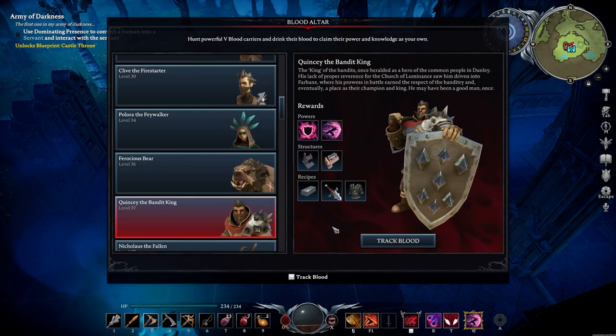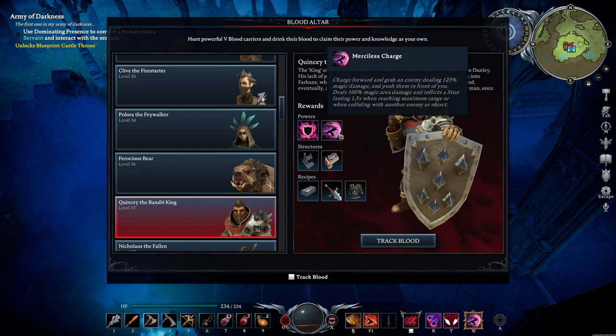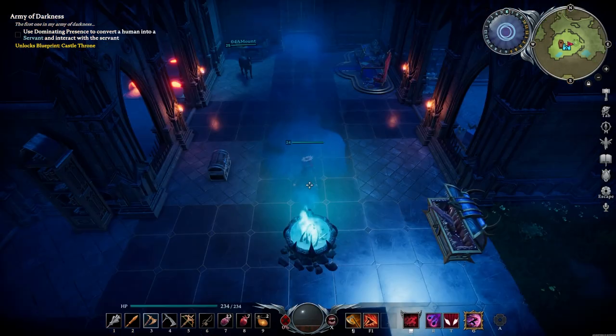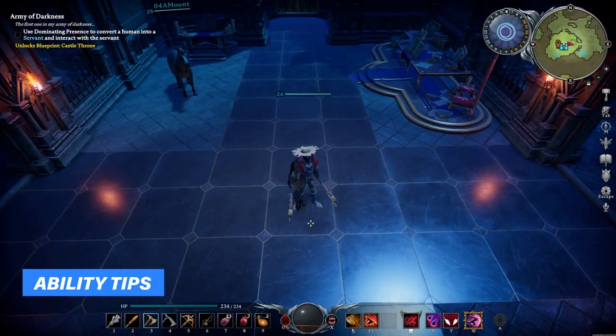For the Merciless Charge you're gonna have to deal with Quincy the Bandit King. This ability is optional — it's not necessary at all. I barely use it, but you're gonna have to deal with this guy in the end anyway as he basically introduces you to the mid game. Anyways, let's move on to using these abilities.